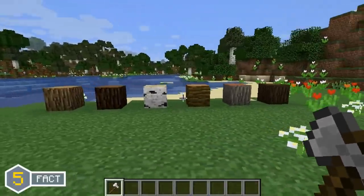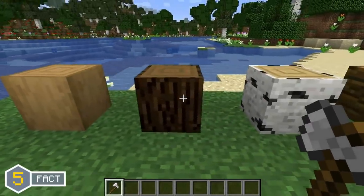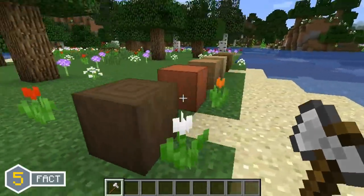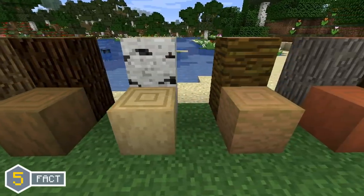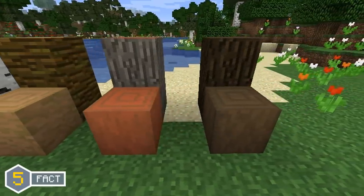As of the 1.13 update, right-clicking on any type of log with an axe will cause it to become a stripped log, which is a new type of wooden log block introduced in 1.13. There is a stripped log variant for every type of log in Minecraft, and here on screen are all the different variants of the stripped log blocks.